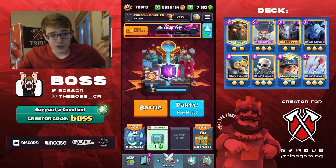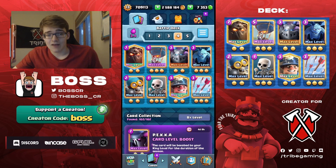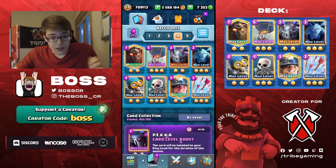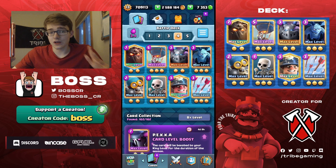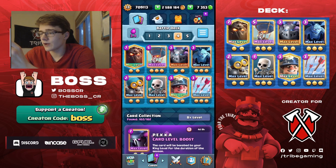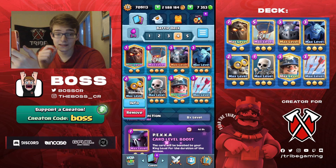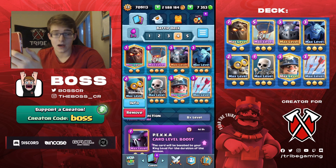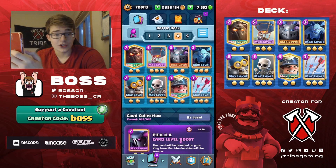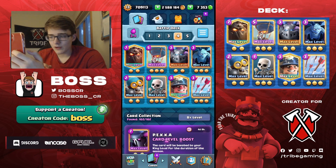What's up guys, Boss here and I'm back with another YouTube video. This time we're going to be playing some ladder using a deck I've never made a video on before. Lava Cycle — 3.4 average Elixir. Even though 3.4 you wouldn't typically consider a cycle deck, the reason I consider this a cycle deck is because Lava at 7 Elixir is your main win condition, and besides the Lava Hound, everything else is 3 or less Elixir. You even have Skeletons and Bomber. Bomber is really good now in Lava Hound and Golem decks — it's cheaper, makes the cycle much better, and gets so much value for only 2 Elixir.